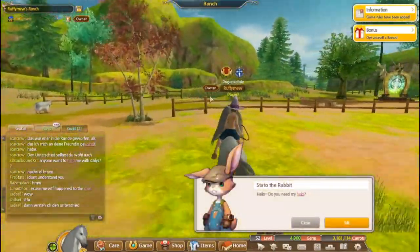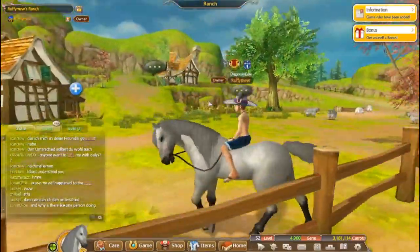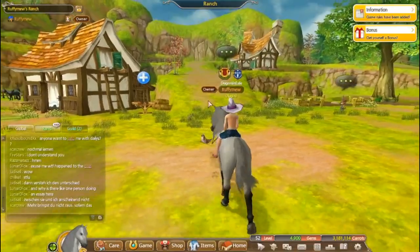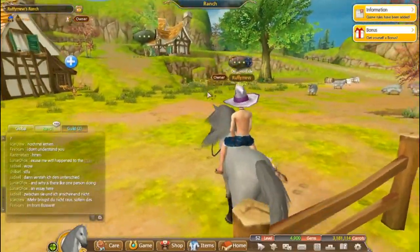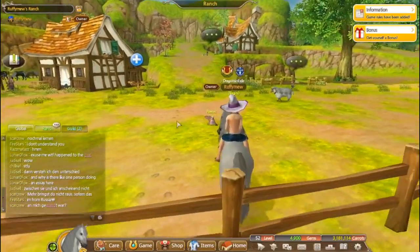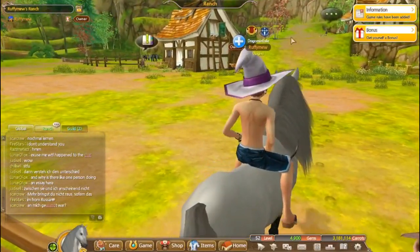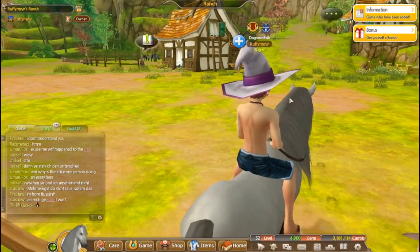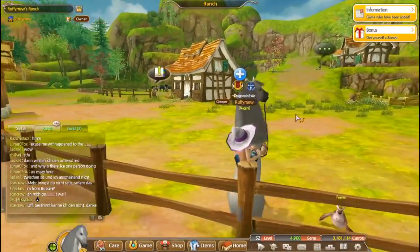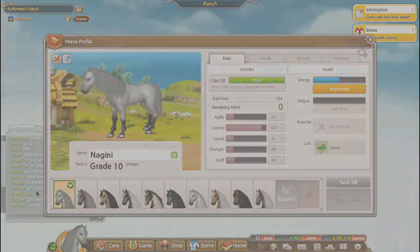When you jump, you want to press a button that's going to lag your game for a second — we want to lag the game so it lags you through the floor. The breeding barn is below this place, so you just lag yourself through the floor into it. It's easiest to just rear, then press one. First try — I'm already through.